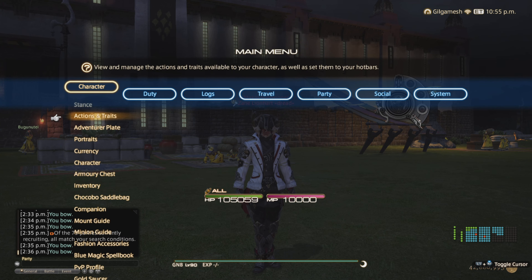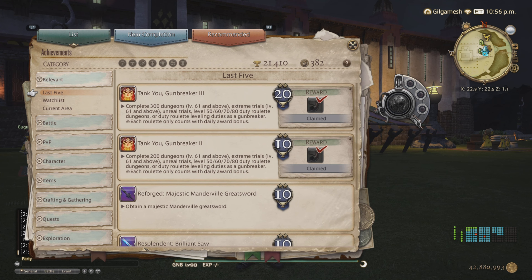Every tank will have a specific mount that you can get through achievements. You must do 300 dungeons level 61 and above, extreme trials, unreal trials, and the 50, 60, 70, 80 leveling roulette will count as one per day with the daily bonus.